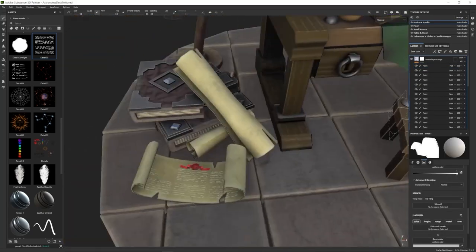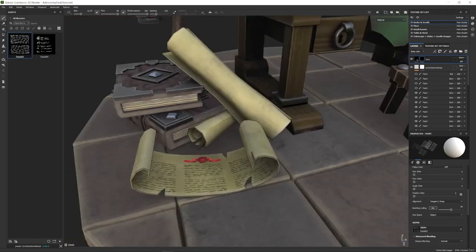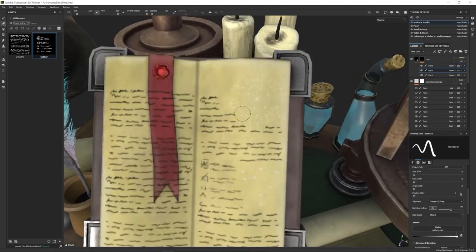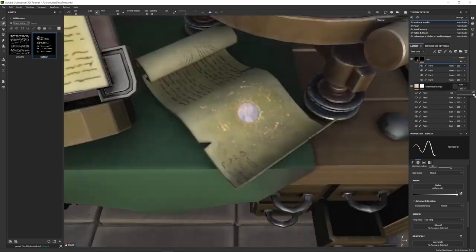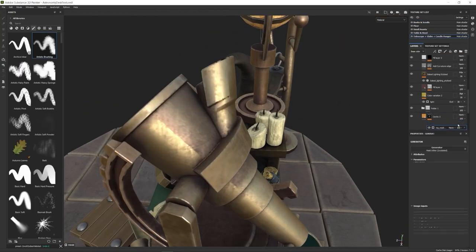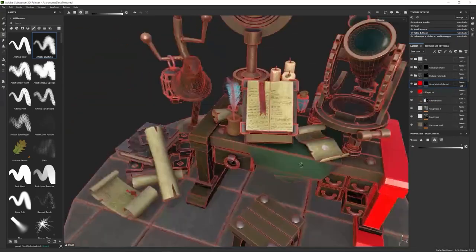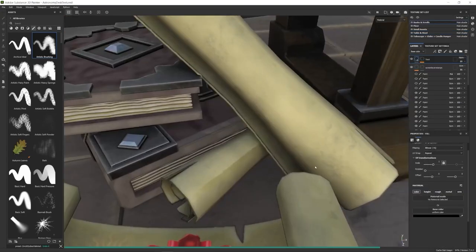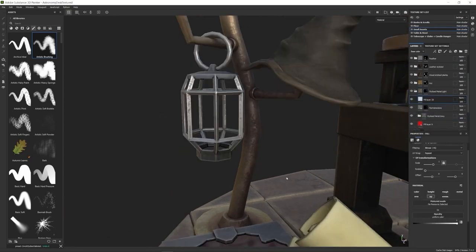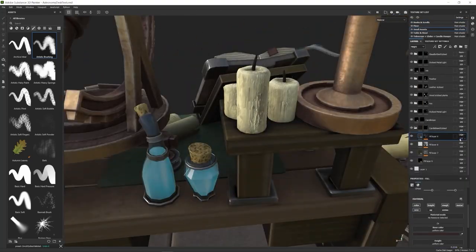I hid the UV seams — since the auto unwrap didn't always place seams in ideal positions, I used curvature maps to cover them up. I checked the candle wax material, which I'd prepared beforehand, and made sure the candle emissive intensity was turned up. Finally I noticed a clipping issue on one scroll — I initially thought it was an ambient occlusion bake problem but it turned out to just be geometry clipping through the table.